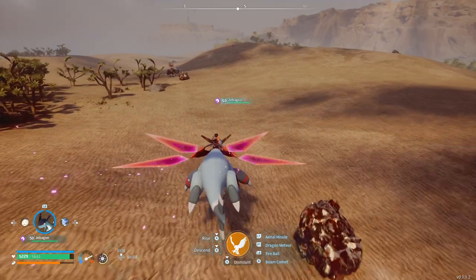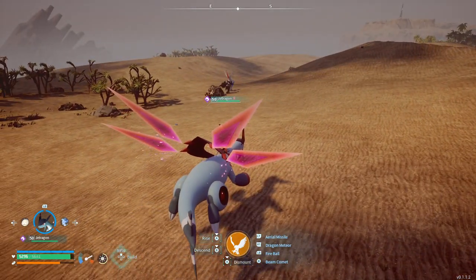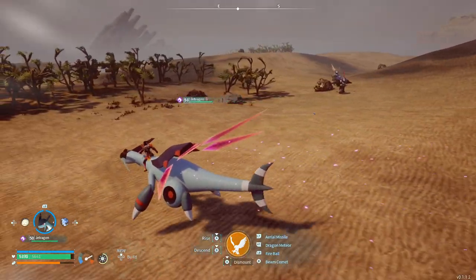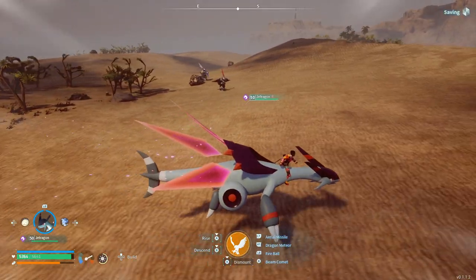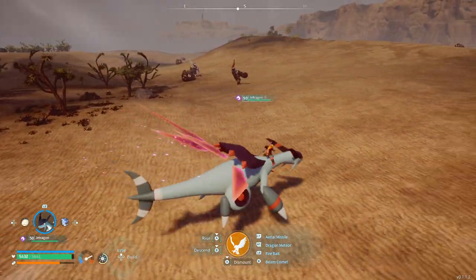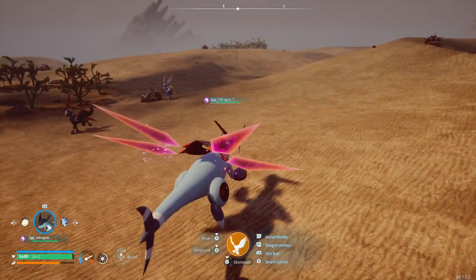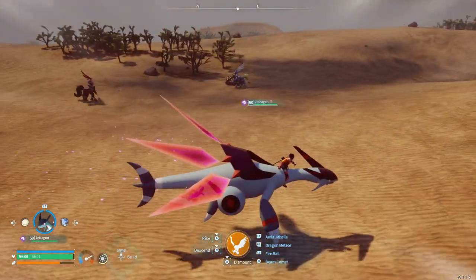The reason why I primarily recommend using the Rocket Launcher is because it staggers pals when you hit them. For boss fights, that stagger ability — where they topple over and are temporarily dazed — is extremely important. It helps keep the fight a lot more manageable than they usually are.